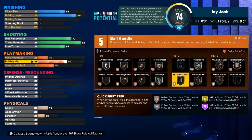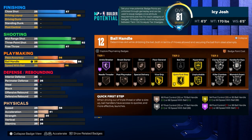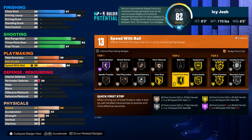For the ball handle you want to go ahead and put that to 88 so that way you will be able to get killer combos gold, and then for the speed with ball you also want to put that to 88 so you can get quick first step hall of fame on this build.